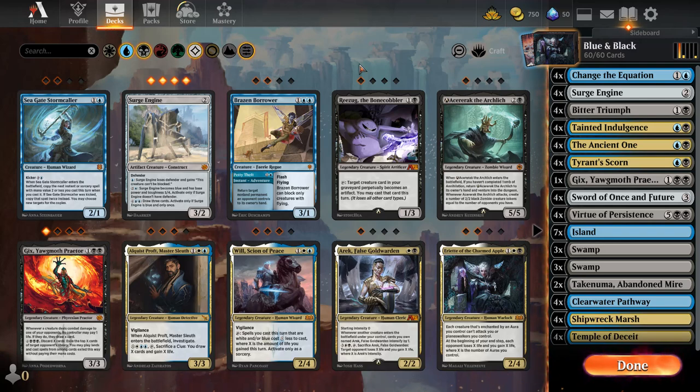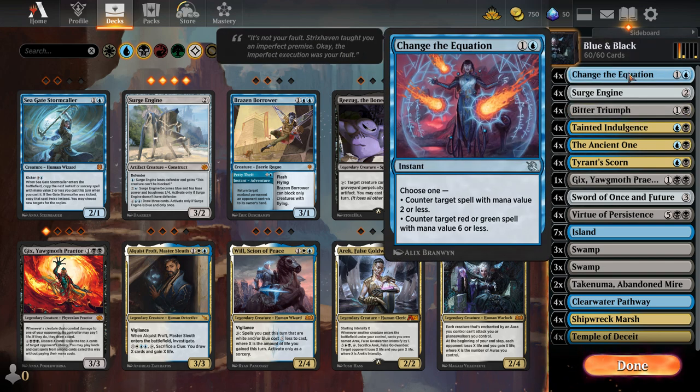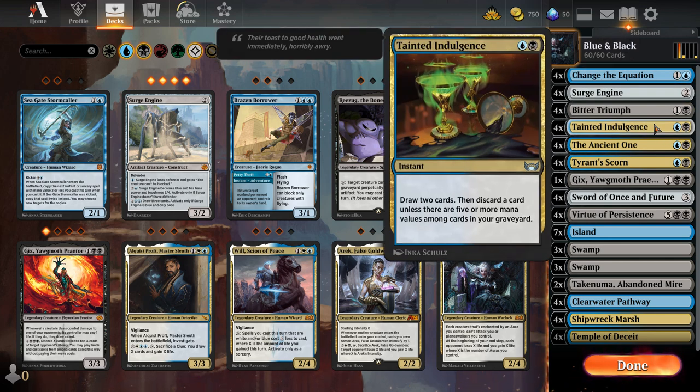Hello everybody, AOG Gaming here, back with another video on MTG Arena. I decided to go a self-mill deck, so really the only way they can counter us is if they have a ton of counter spells. We do have some counter spells ourselves — just a couple like 'Change the Equation,' which counters target spells with mana value two or less, or counters target red or green spells. I also have Tainted Indulgence, which mixes drawing and discarding cards, which is exactly what we need.